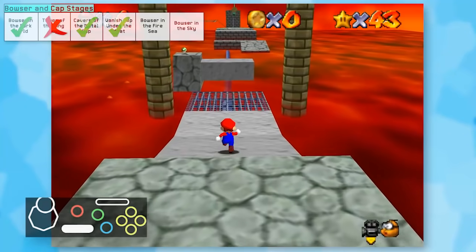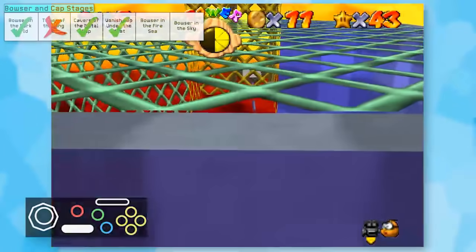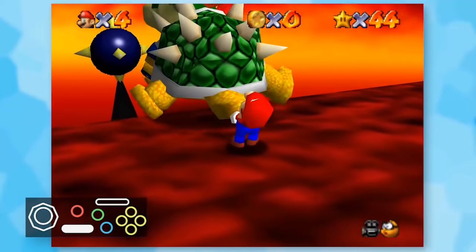Because of this new discovery, we can continue on with the challenge and see if it's actually possible. A few of the red coins in Fire Sea were a bit hard to get to, but this level wasn't too bad. The second Bowser fight uses the same strategy as before - spam B and win.